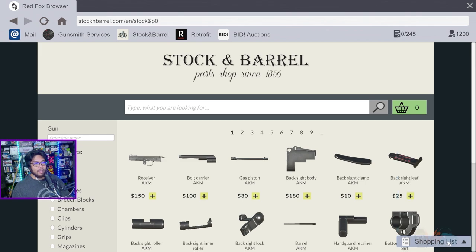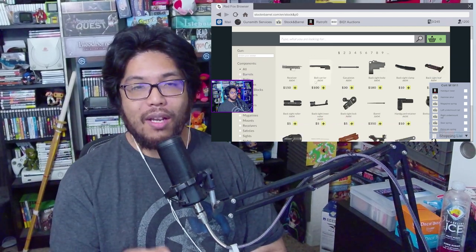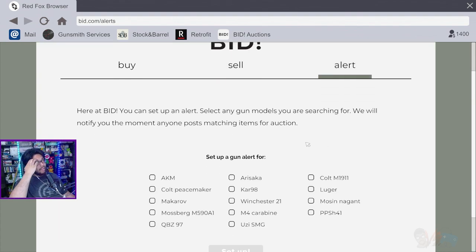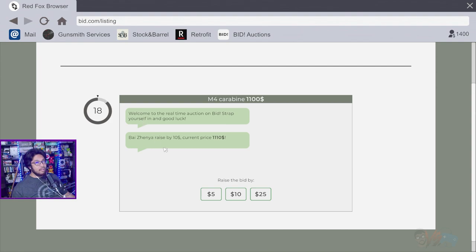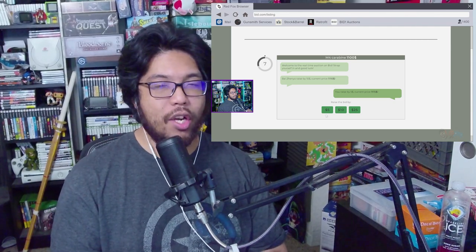The gun collection portion: once you get enough money, you can head to the auction to buy and sell guns. They come in all sorts of conditions, and you'll be building and restoring them to your liking. This is probably where you get the most freedom in the game. For example, I ended up winning an M4 for $1,100 at auction, but the new scope I wanted was $500 - way too much money. You also have gun lockers to display and appreciate your work.